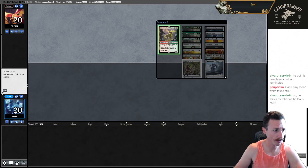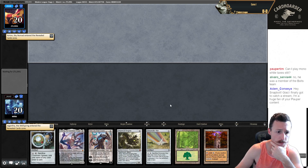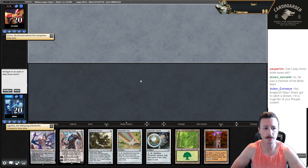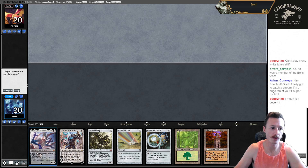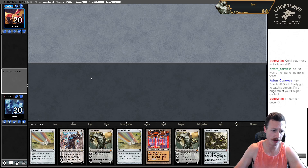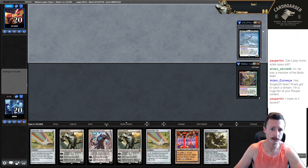Welcome to round one. Let's reveal our Companion. We're on the draw here. I think this is a pretty easy mulligan — you generally want two or three Tron pieces in your hand. We have a Ulamog in hand, which we're so far away from casting anyway. This is just an easy mulligan. We're going to five, no question. We're against an Orion, so it could easily be four-color.